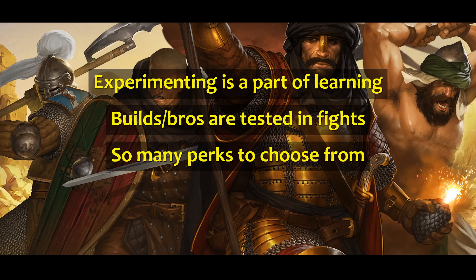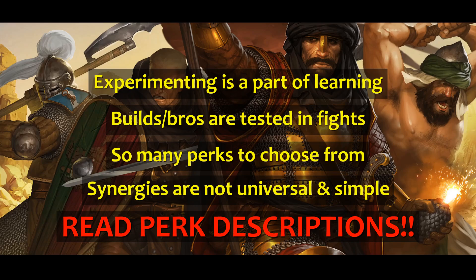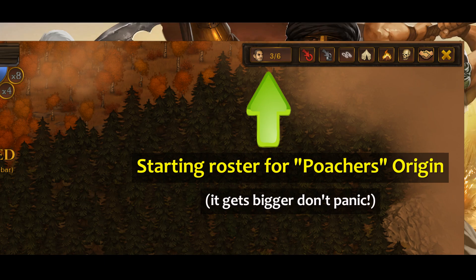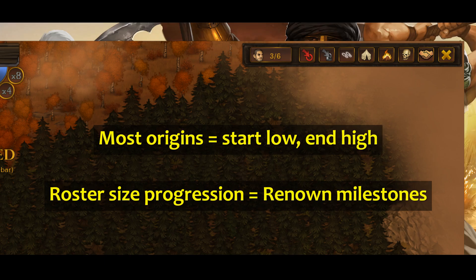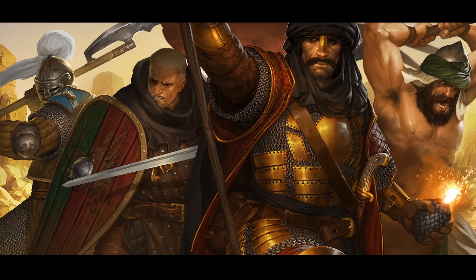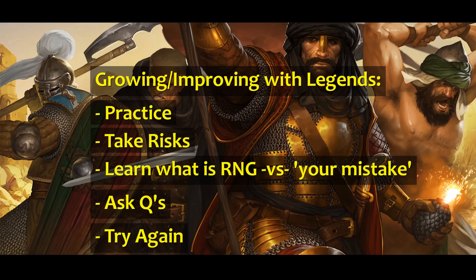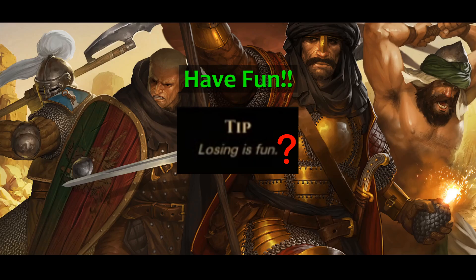There are many new perks you will not have seen in vanilla gameplay, and some of them synergize well with others while some are absolutely useless together. Read their descriptions so you do not miss anything, as strong builds are very much possible with good bros and good choices. Roster size has also been adjusted in this mod to be a progressive experience — most origins will start with a low roster size that increases at certain renown milestones, and you can always check the next milestone at the top of your screen. To better understand the mod and its enemies, go out there, fight enemies you haven't fought before, get beaten up, learn from your mistakes, ask questions, and try again. Nobody gets it right the first time.